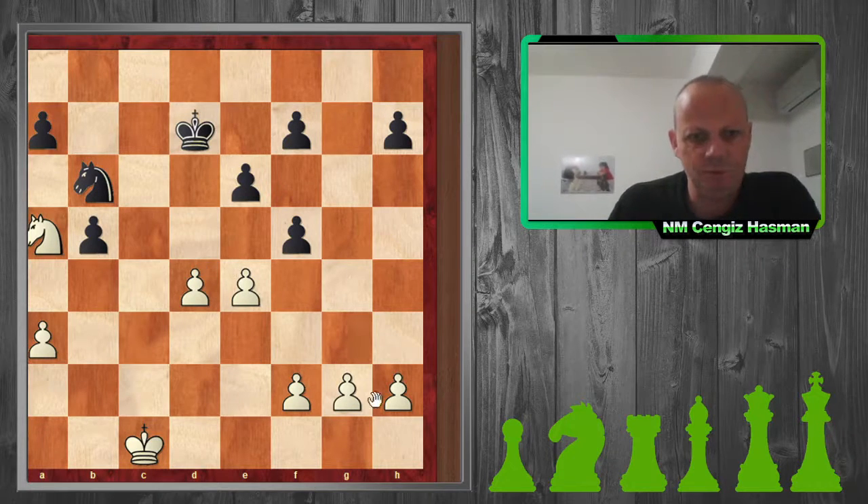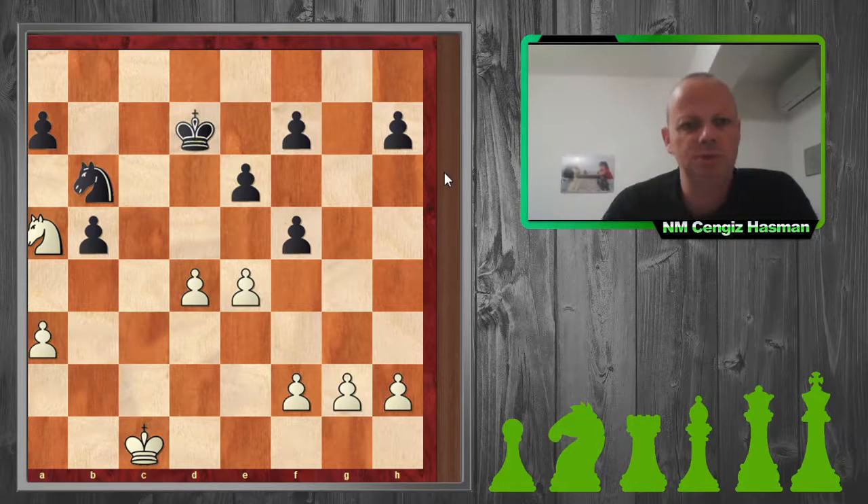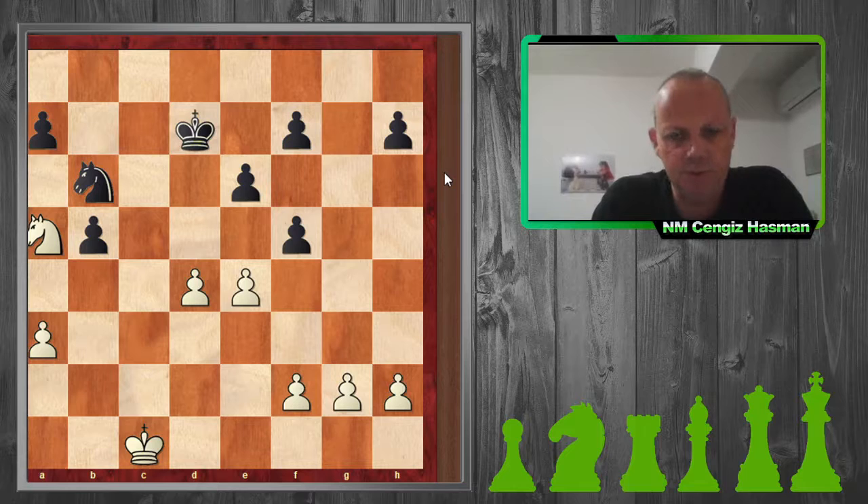I have five pawns in the center and kingside, whereas my opponent has four and he's got the two-to-one majority on the queenside. It's a knight endgame — this should normally be a draw.